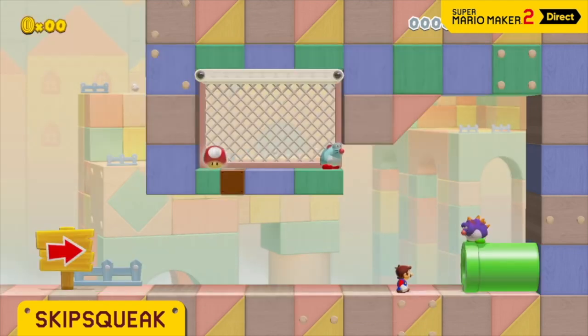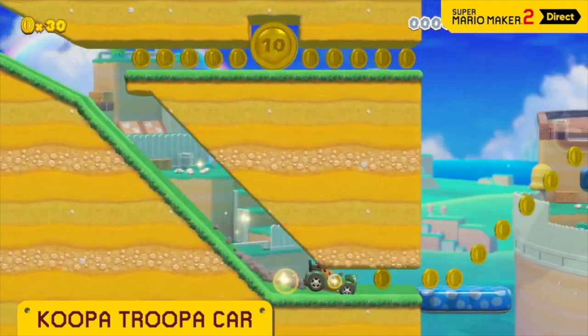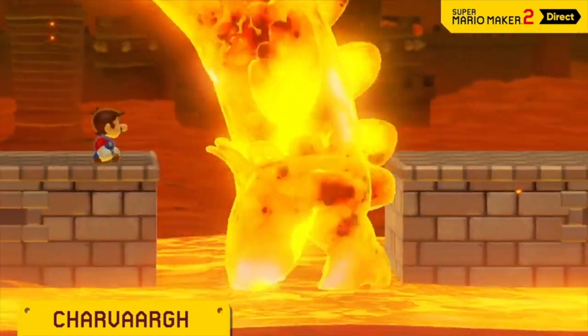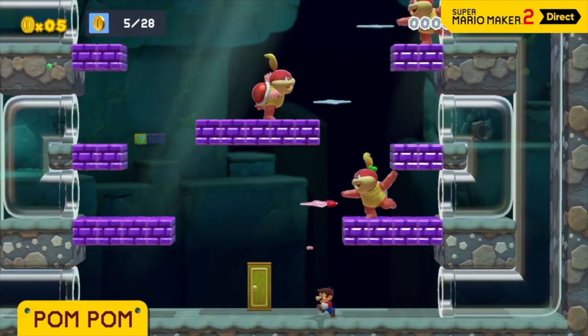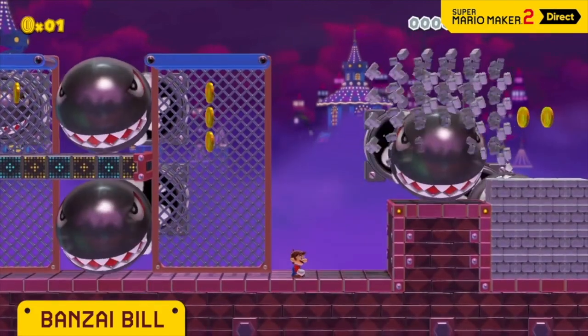They do a smart job of making 3D World stand out. The level editor mechanics are the same but the options there are really unique. However, there are some limitations — the other four styles have so many tools and I wish more of those options carried over to 3D World. For example, you can't have a spiky floor in 3D World but you can in other styles. And the on/off switches aren't available in 3D World even though that game does have an on/off switch mechanic. I think updates will add more, but right now 3D World's editor feels like it's missing some tools.